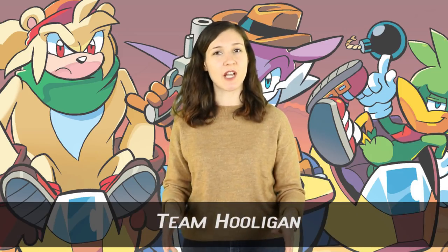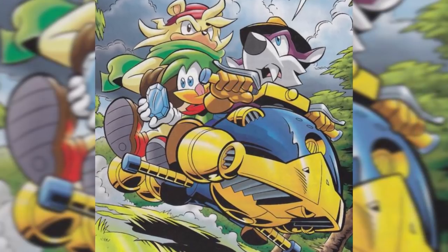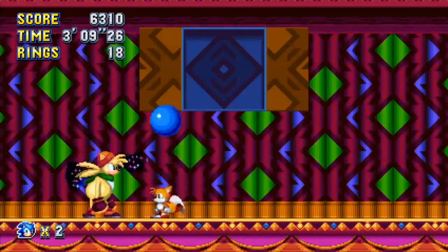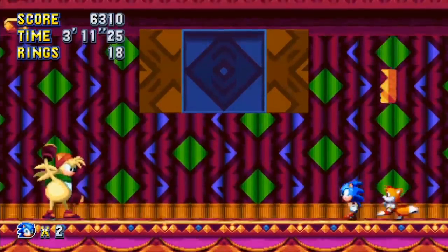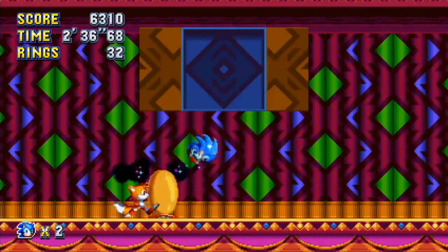Number 5: Team Hooligan. Those who haven't read the Sonic comics may not be familiar with Team Hooligan, a group of characters comprising Knack the Weasel, Bean the Dynamite, and Bark the Polar Bear, who first debuted in 2014. Enter the Mirage Saloon Zone in Sonic Mania, where one Egg Robo boss gets a little nostalgic – the Heavy Magician boss turns into these three characters, who you then have to battle, along with Fang the Sniper, who also hasn't been seen in quite some time.